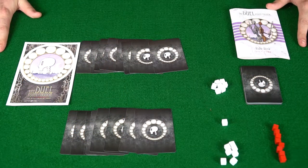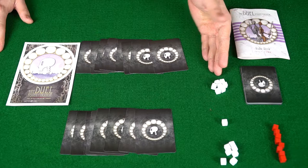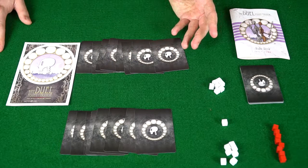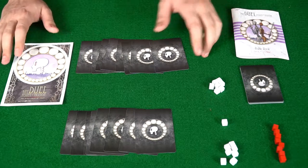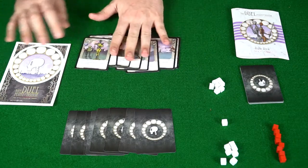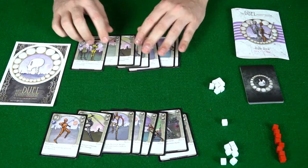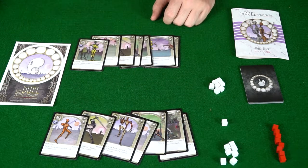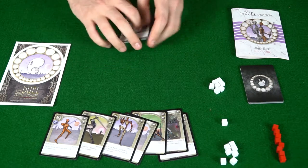Here we have The Duel: Point of Honor, already set up. You have damage tokens and prestige tokens — you need to get seven before your opponent to win. These over here are upgrades, and your main starting hand has 16 cards total. You shuffle them and deal eight cards to each player. You look at your hand, separate the cards secretly, then choose one to discard — it's removed from the game. That leaves you with seven cards.